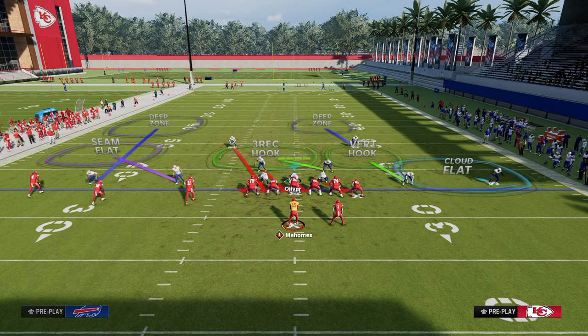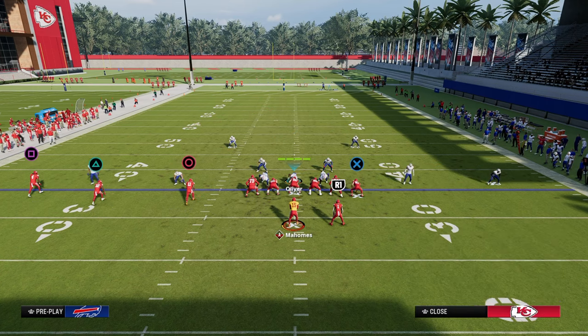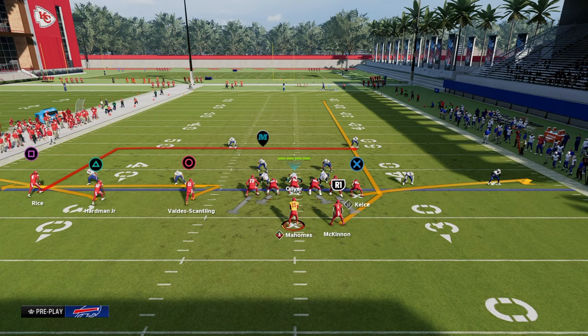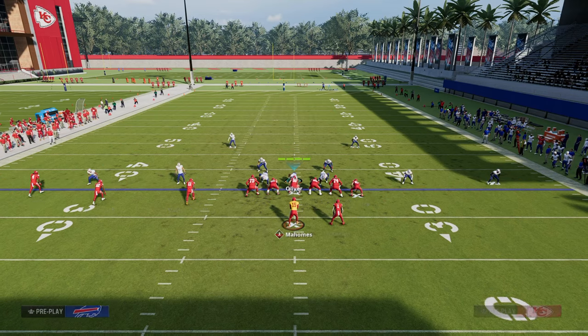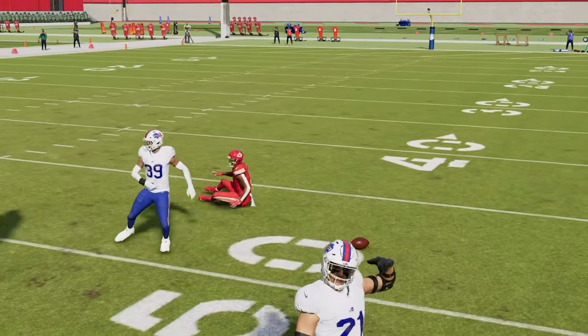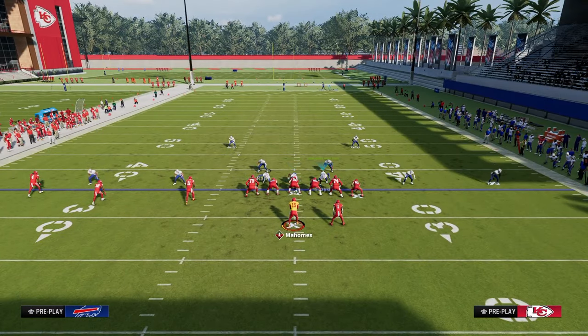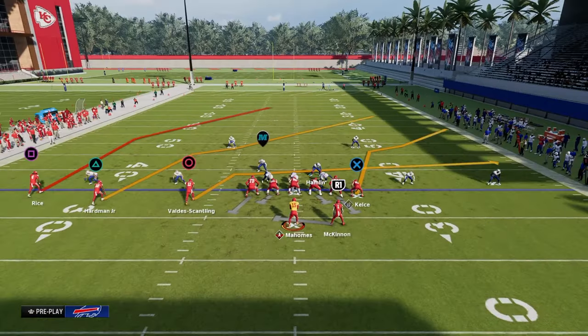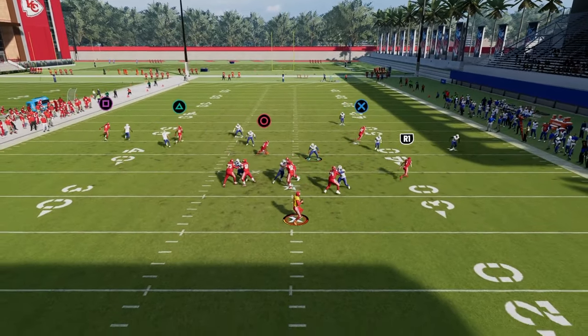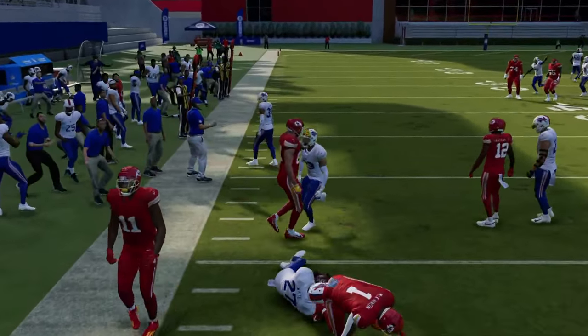On the right side, this coverage is going to be really good at defending that corner-and-flat route combination. The vertical hook does a really good job of taking away the running back, and this also defends tight end corner routes really well — one of my favorite coverages for that. Please notice we're making everything look exactly the same. This is one of the biggest principles I could give you for defense: you want your maximum pressure defenses to look just like your maximum coverage defenses — super important.